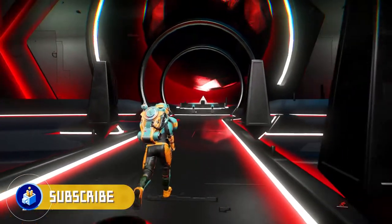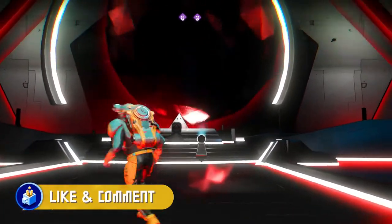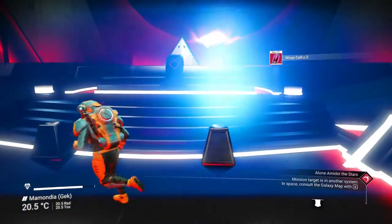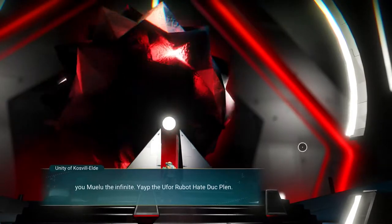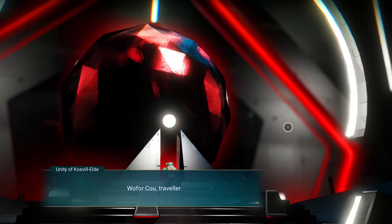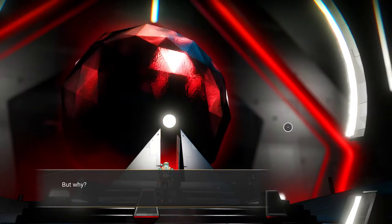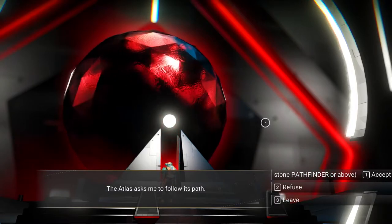Yes, it activates because I approached it. All right, we're gonna figure out what in the world this is about. Got a warp cell - two warp cells. Unity of calls of Atlas Interface. Interesting. The wolf arc who travels out - the Atlas called me to this interface and yet its purpose remains unclear. It demands worship, it demands obedience, it welcomes me, it knows what I am. It offers the gift of true understanding - but why does such power and knowledge crave submission? It knows my thoughts before I know them myself. It asks me to follow its path.